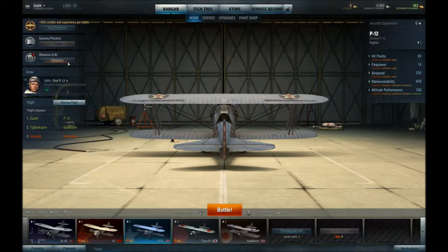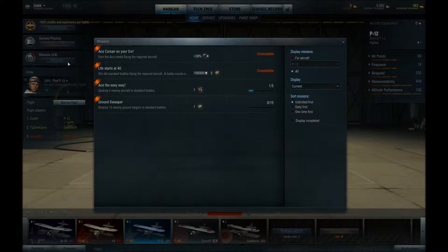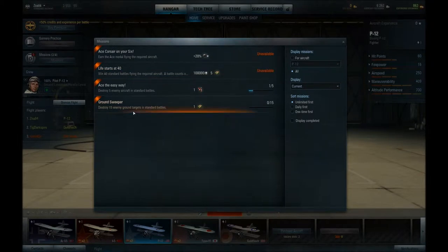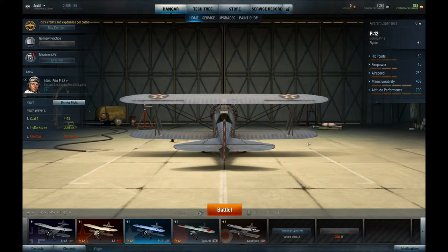Fight me. Please fight me, little boy. God. Defeat 15 enemy ground targets in standard battles and you get a first aid kit. Destroy five enemy aircraft and you get an automatic fire extinguisher. Yay.